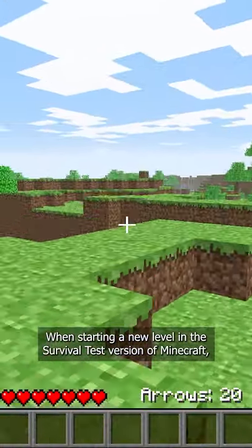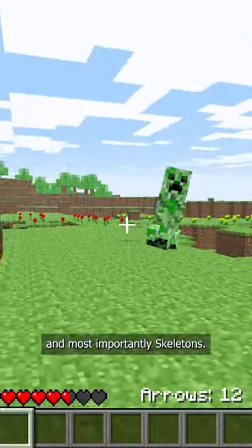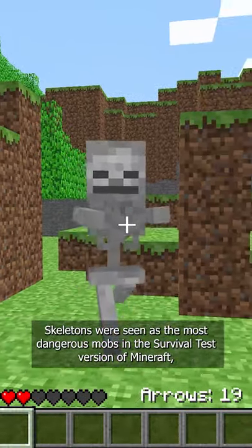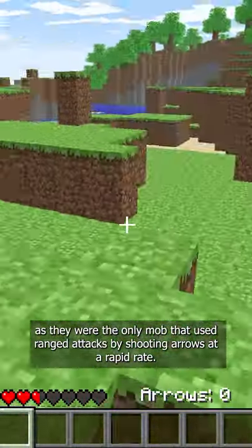When starting a new level in the survival test version of Minecraft, the player is given 10 blocks of TNT as well as 20 arrows in order to defend themselves from zombies, spiders, creepers, and most importantly skeletons. Skeletons were seen as the most dangerous mobs in the survival test version of Minecraft, as they were the only mob that used ranged attacks by shooting arrows at a rapid rate.